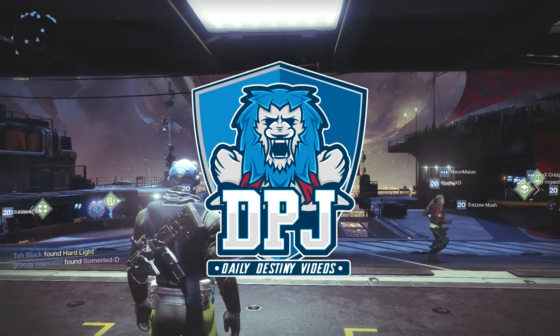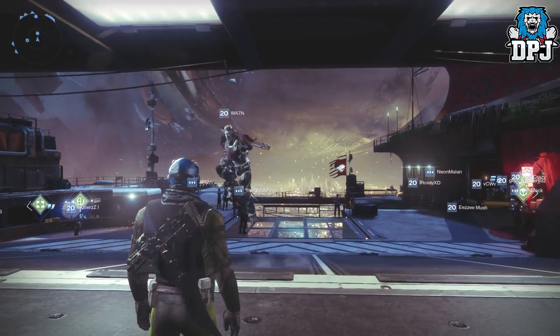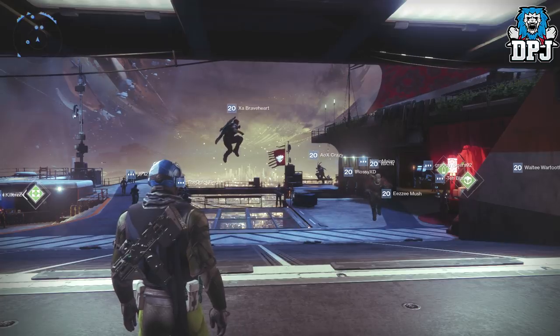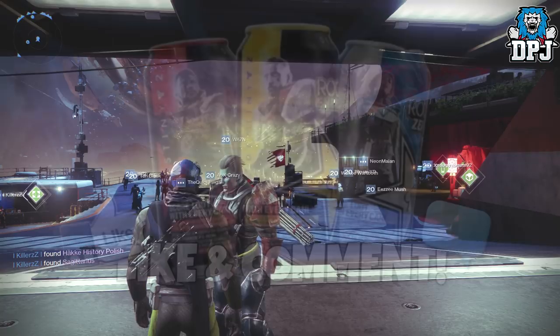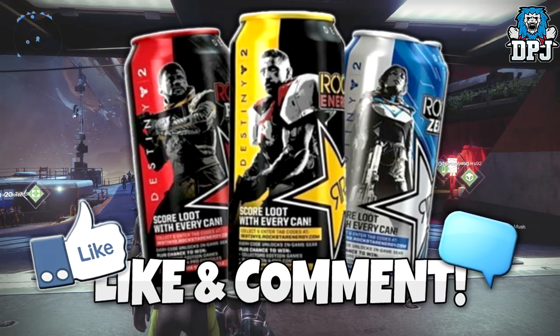What is going on guys, today I am back with another Destiny 2 video and today I'm going to show you guys the secret location of the football field or soccer field within the Tower — that being the Courtyard — which you get access to when you complete the story campaign all 16 missions. But before we get into the video, I am giving away a Rockstar Destiny 2 in-game exclusive gear code. To win one, simply drop a like on the video and leave a comment down below.